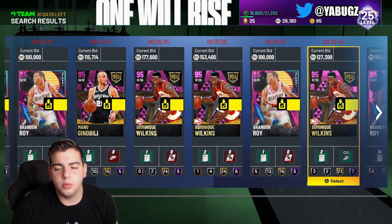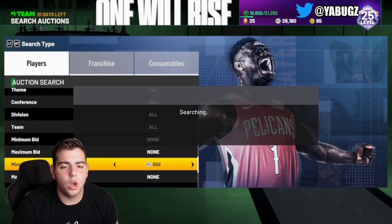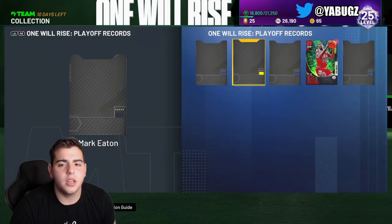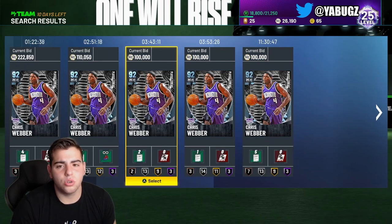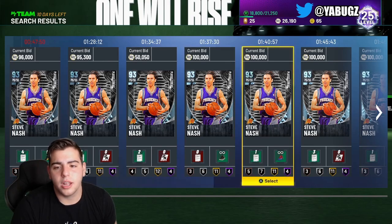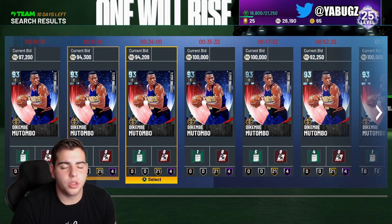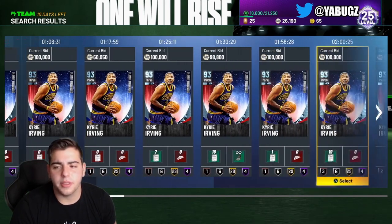Next up we got pink diamonds — Manu Ginobili. You definitely want to try to snipe this filter. Also, Julius Erving just dropped, so if you have any of the cards that lock him in, they're going up in value. Chris Webber for instance is at 222k, Steve Nash is also up there. Pretty much every card in those five sets is going up in value because they all lock in for Julius Erving. Kyrie Irving is also going to stay up in value.